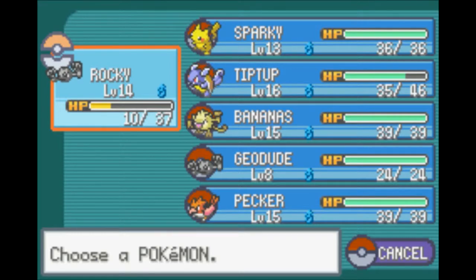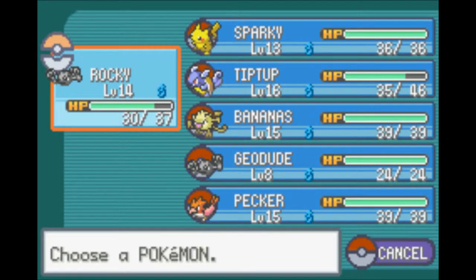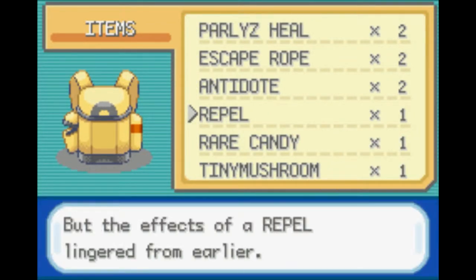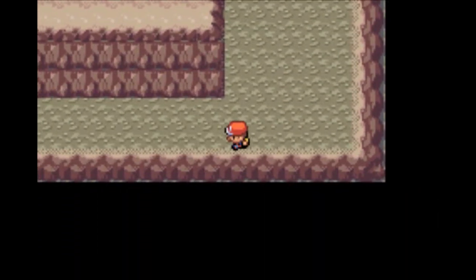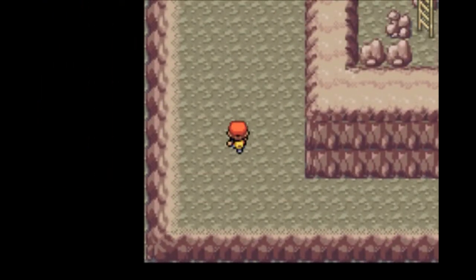Let's go ahead and pop a potion on you, because you're kind of low there. Do we want you still up front at level 14? Yeah, probably actually. Let's go ahead and use that other Repel — that'll be the last Repel. It's still on, okay. It's not going to last too much longer — 100 steps really is not terribly far. We can probably make it without too much hassle here.